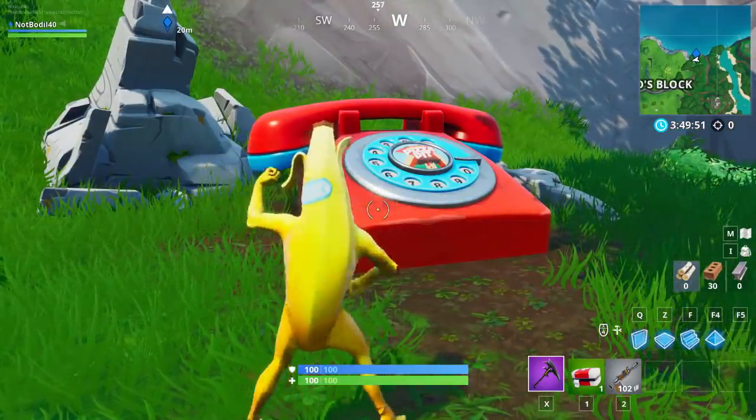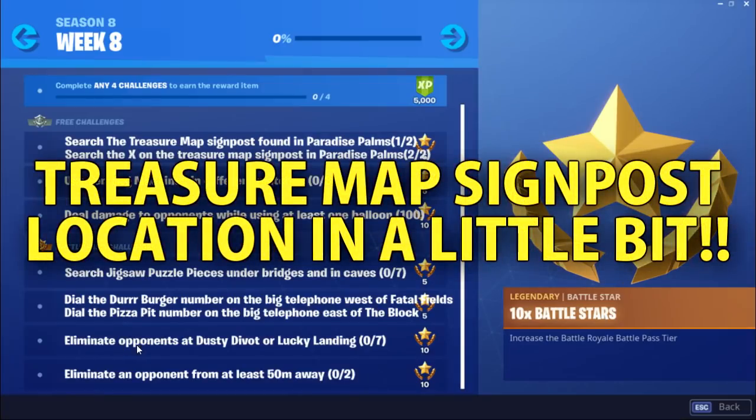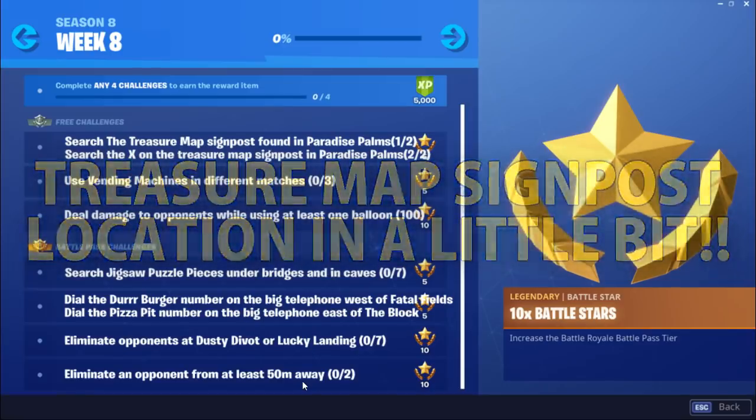Challenge number 6 this week is eliminate opponents at Dusty Devil or Lucky Landing - a simple challenge where you just gotta get eliminations. Dusty Devil is gonna be your spot because no one lands at Lucky Landing. The last challenge for this week is eliminate an opponent from at least 50 meters away, which is easily done with a sniper, or just play the game and aim for people further away.